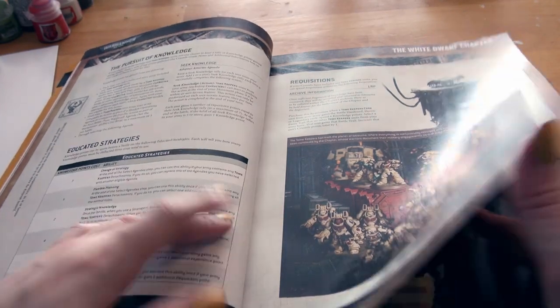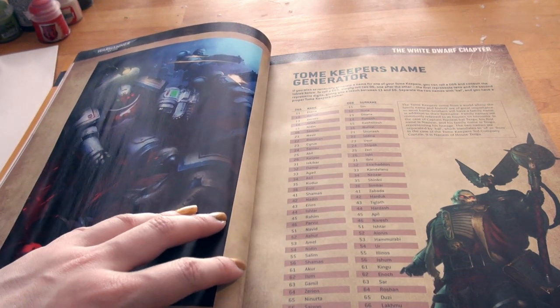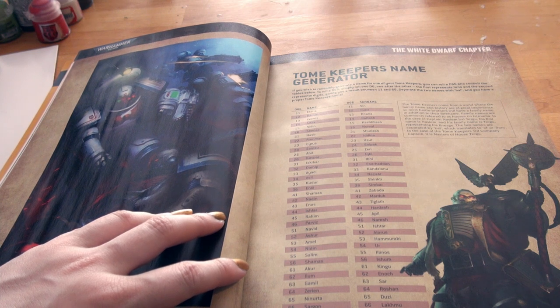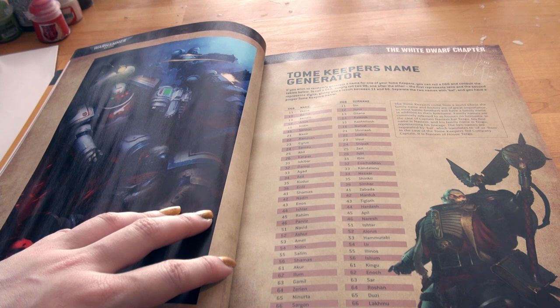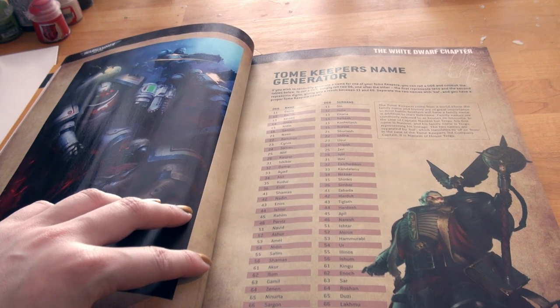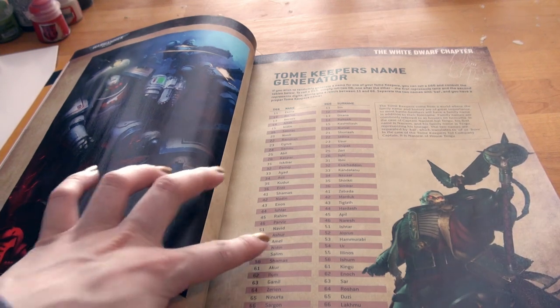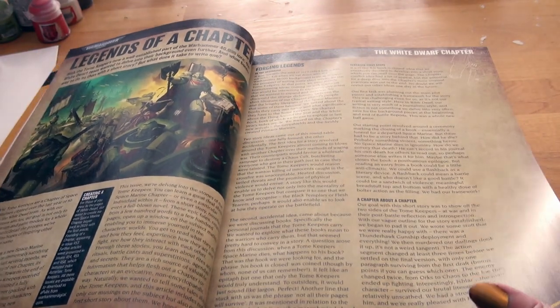One crusade mission. Name generator — shall we? D66. Simply roll two D6 one after the other. Abelzeri, Amal Ishtar, Parvis Apple. Legends of a Chapter.